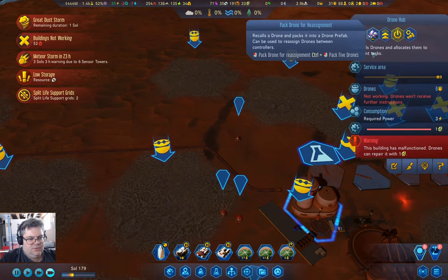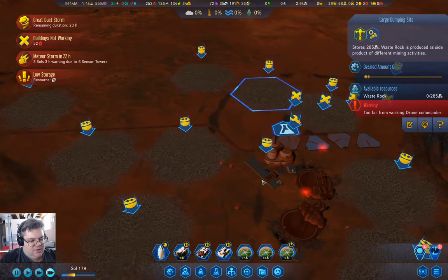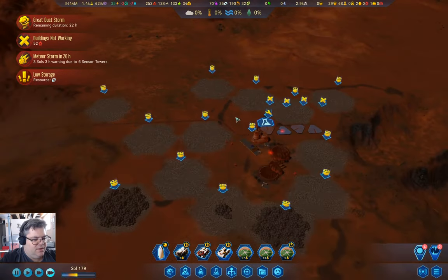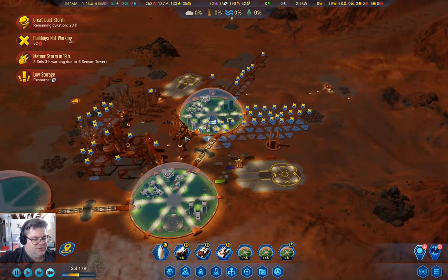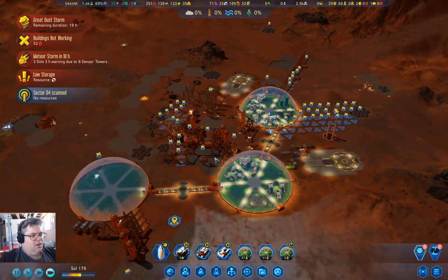Can we go in here? We'll pack a drone so we can unpack it and repair things. Once the whole business here is sorted out, the dust storm is almost done though, and we shouldn't have too big of an issue here.